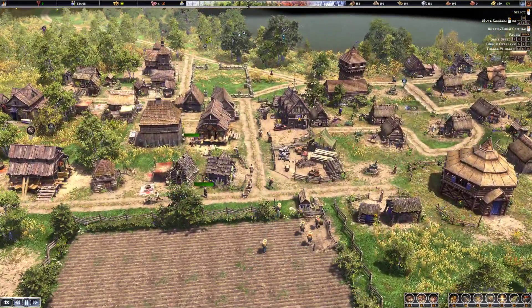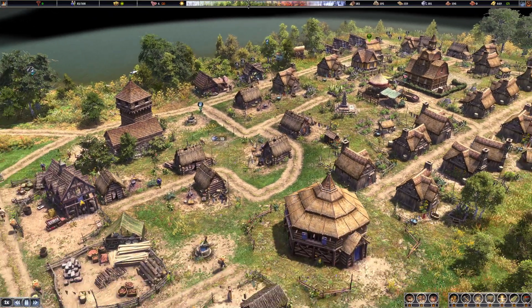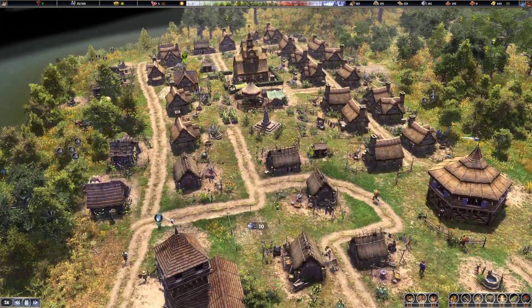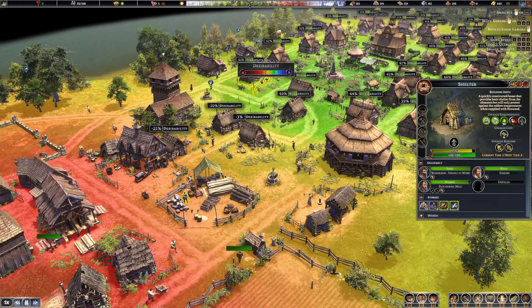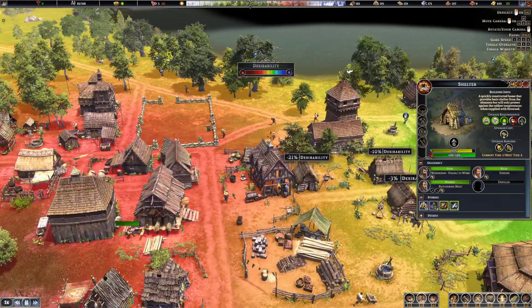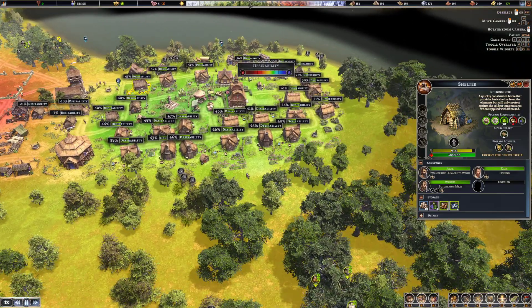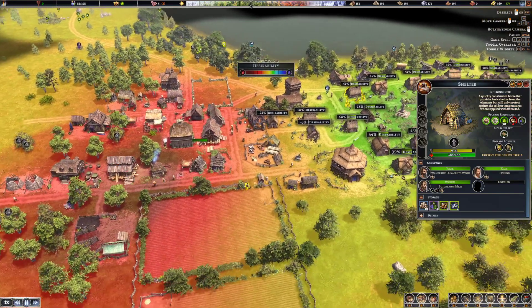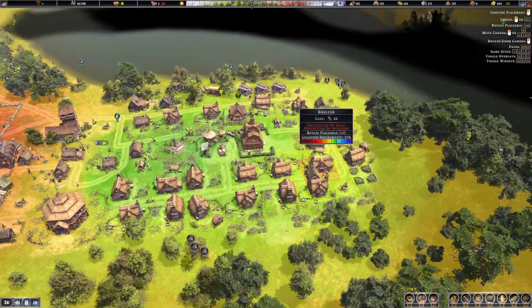I know this area is problematic — these two homes right here are getting negative desirability. I probably infringed a bit too much into the industrial part, so I'm going to spare myself the trouble and relocate this building.